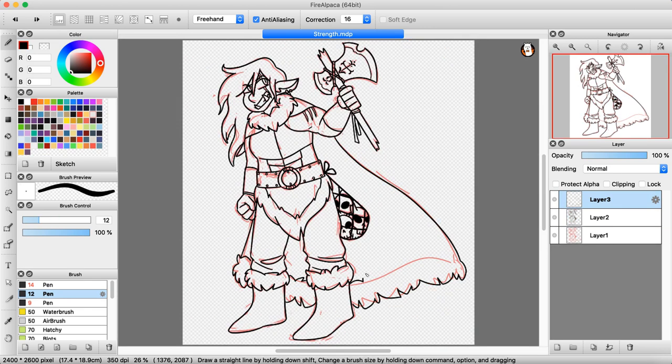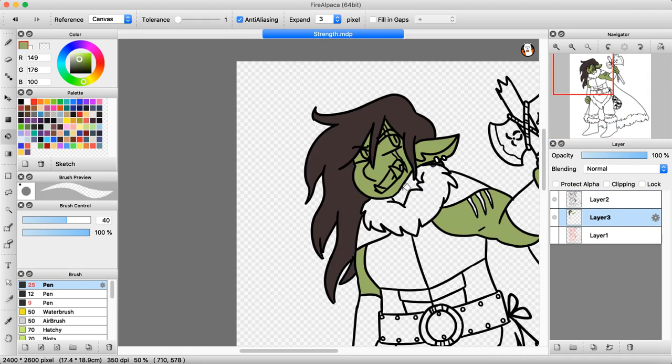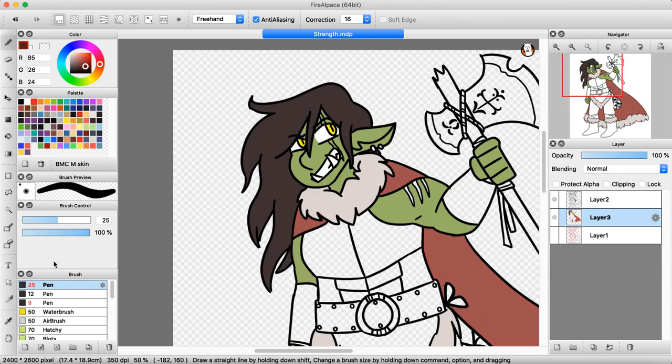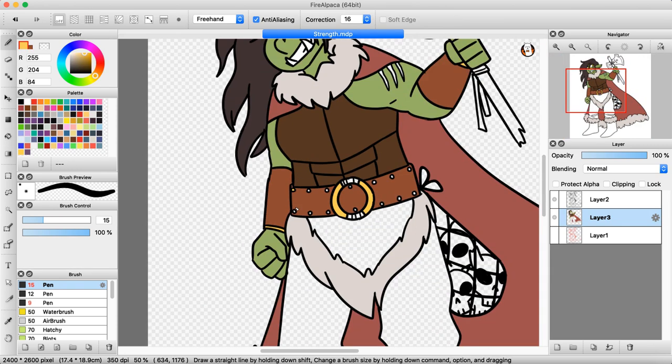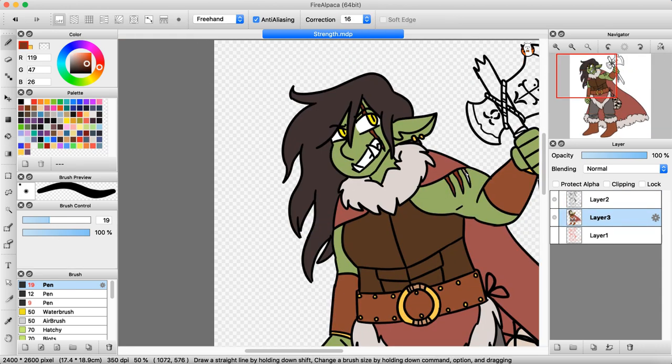Half orcs naturally have a plus two bonus to their strength score and barbarians are a class centered around strength. I considered making her a dragonborn — essentially just dragon people — since they also have a natural plus two strength buff. But I felt like half orcs are more associated with pure strength, and I kind of wanted to draw an orc.